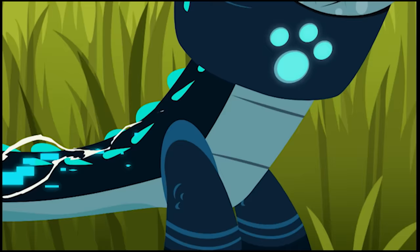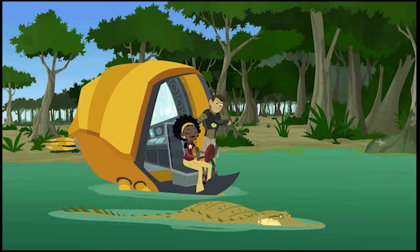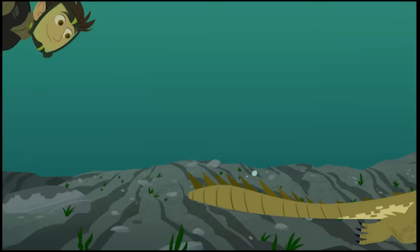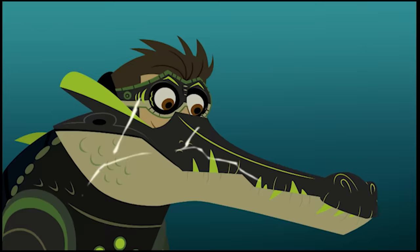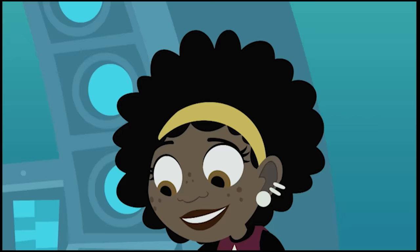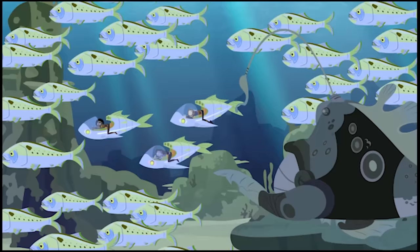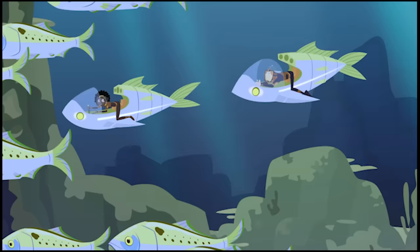Let's show this gator some otter pack defense! Activate alligator powers! Now I'll go into the alligator hole! We gotta get back to the Tortuga and fast! And I know just how to do it! Activate crocodile powers! Hop on! You got it! If they show up, one of us will spot them! Safety in numbers! What are the chances they'd get one of us out of the hundreds in the school? Right, Aviva? Aviva? She's gone! Where'd she go?